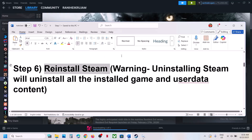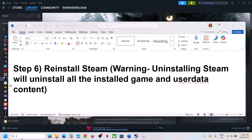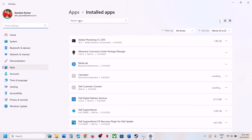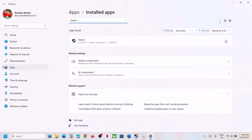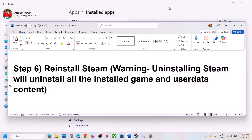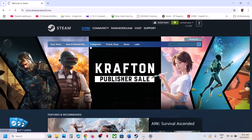The next step is to reinstall Steam. Before you do this, be aware that uninstalling Steam will uninstall all installed games and user data content. If you agree, right-click Steam and click Uninstall, search for Steam and uninstall it. After uninstalling, go to the Steam website and install the latest version of Steam.